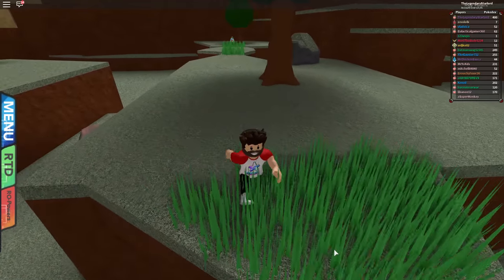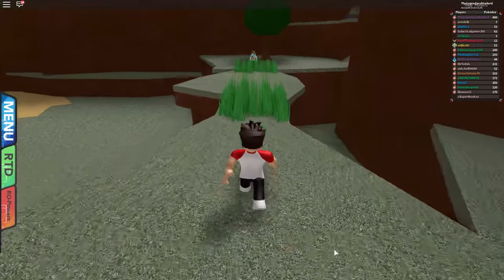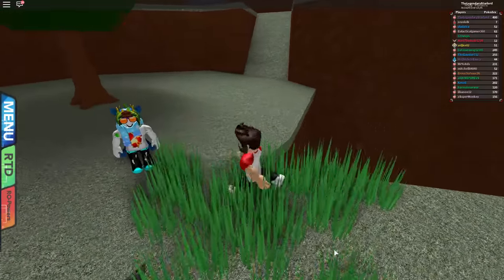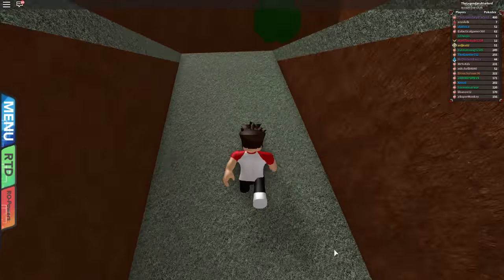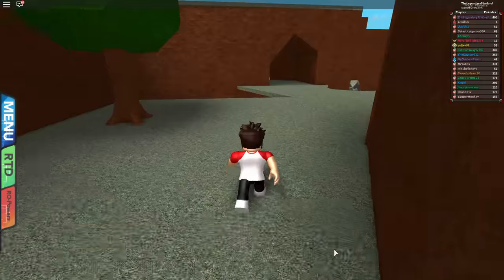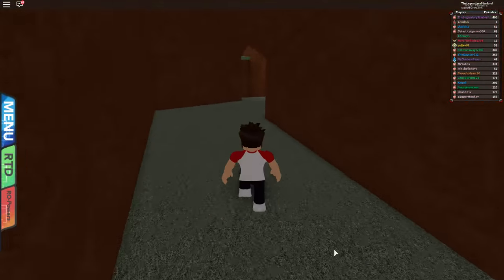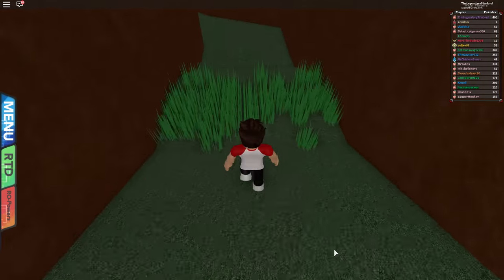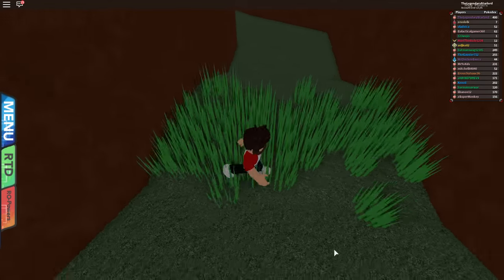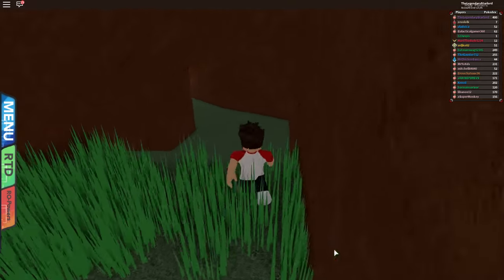We can run to another patch of grass, we can run everywhere, we can run past trainers that we haven't yet fought, and we still won't need to battle them. This lasts until you leave the game, so that's a real neat thing. As you can see, absolutely no encounters whatsoever. You guys might be thinking, well he's just got lucky — I'll go into a bigger piece of grass, and I'm still in the middle of working with this glitch.